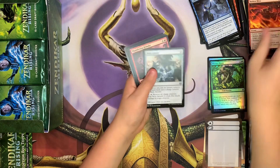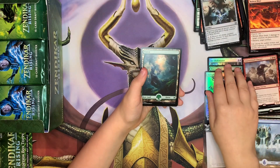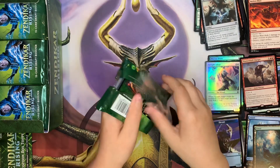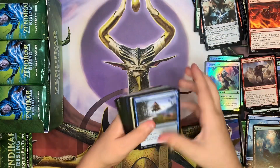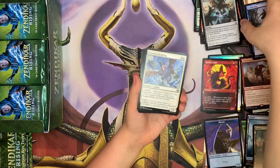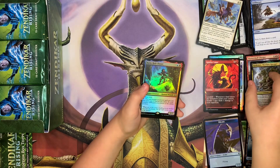What did we get? Shatter Skull Charger, and another foil coming — three foils! Is this just going to be the whole box? Spitfire Legac, great art. Grachma, Skyclave Ravager. Foil Rare — Royal Chaser.